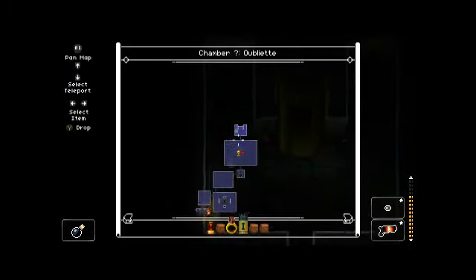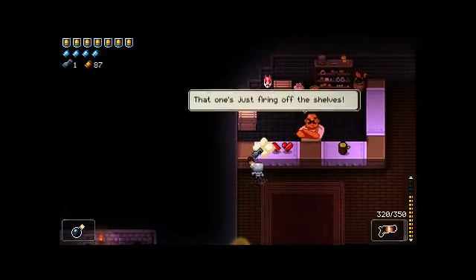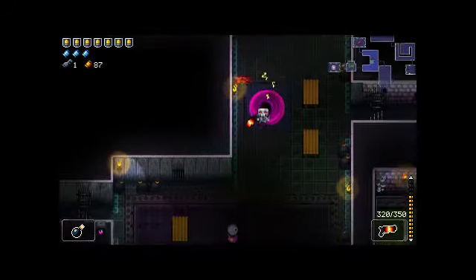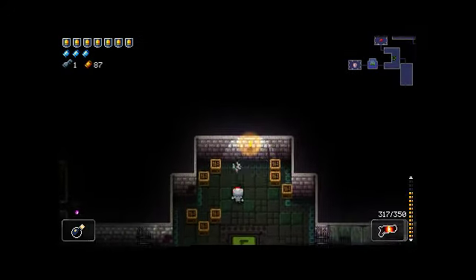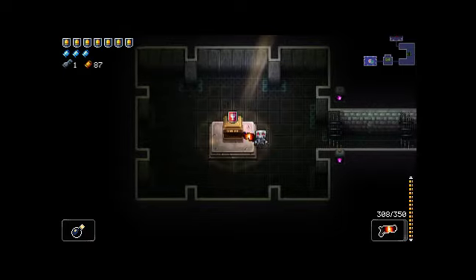We've got plenty of money - I guess we'll go back to the shop, get the key, and use a blank. It's not there. I don't know where the secret room's going to be, but we will come back here and grab the old crest. We'll just move on down to the next floor.